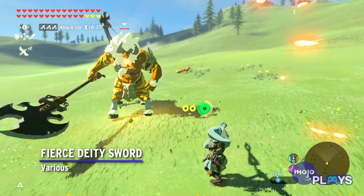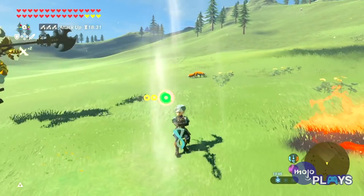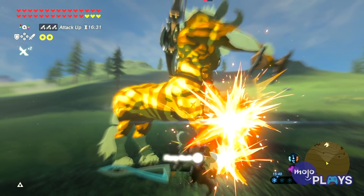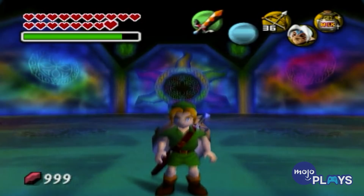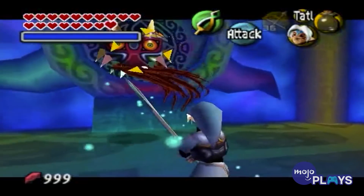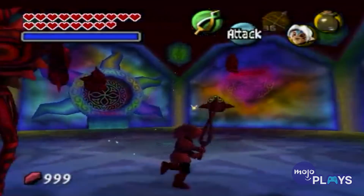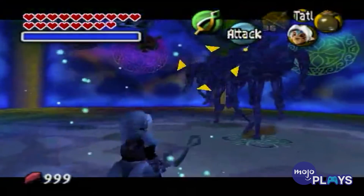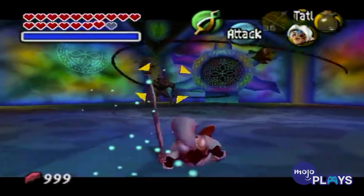Fierce Deity Sword — Various. While Link can acquire the Fierce Deity Sword in Breath of the Wild, it's only a strong two-handed sword in that game. It shows its true power in the game that originated it, Majora's Mask. By collecting every mask in the game, you can acquire the Fierce Deity's Mask, which will transform you into Fierce Deity Link and grant you the ability to use the Fierce Deity Sword. Along with its awesome, if impractical, intertwining looped design, the Fierce Deity Sword can also fire powerful projectile energy blasts. It's the only sword Link uses that does this without any drawbacks, and it can basically annihilate every boss in the game.